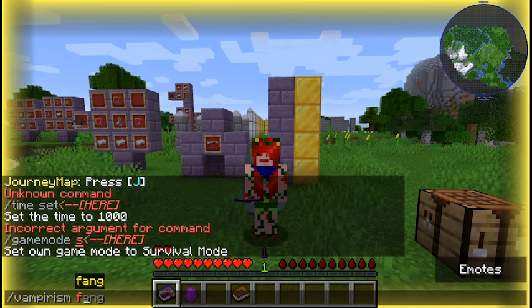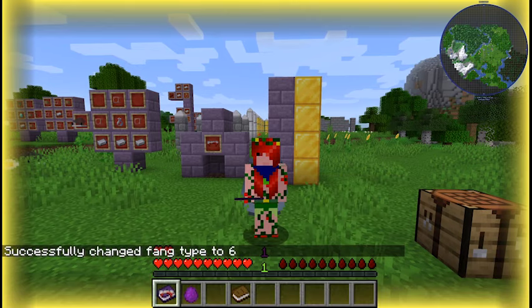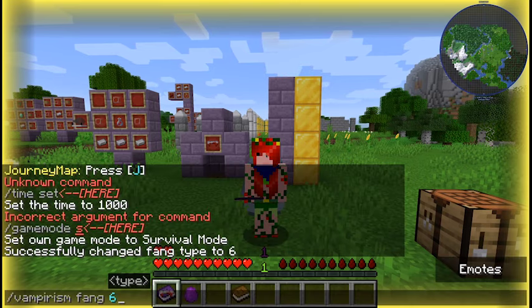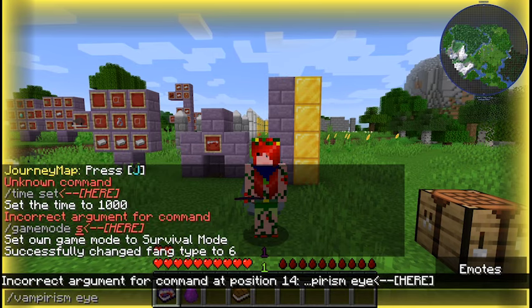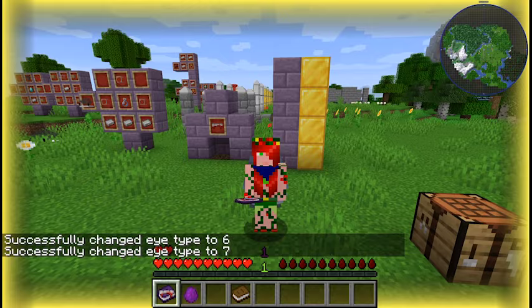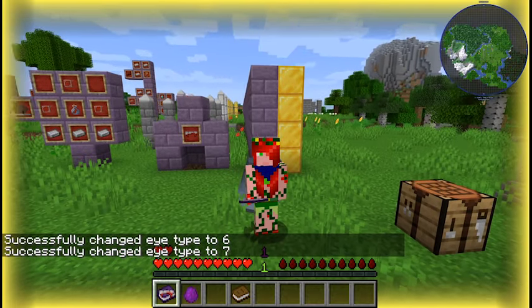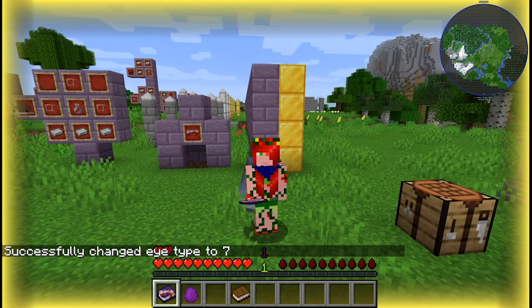So we go fang, then we can change their position like that. You can get rid of things and choose their types. Same with the eyes - there's a bunch of different eyes, so we can change our eyes like that. You can change your eyes around with those commands so your character model doesn't look as silly as they do.